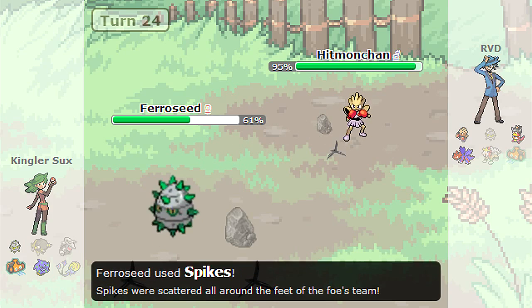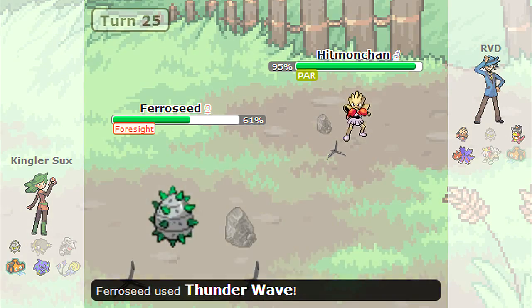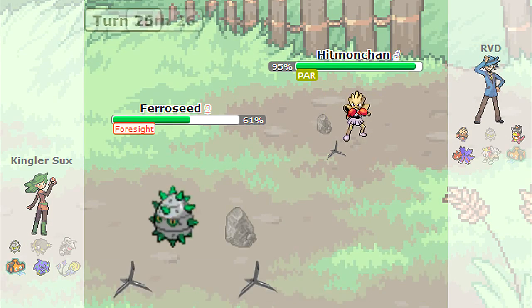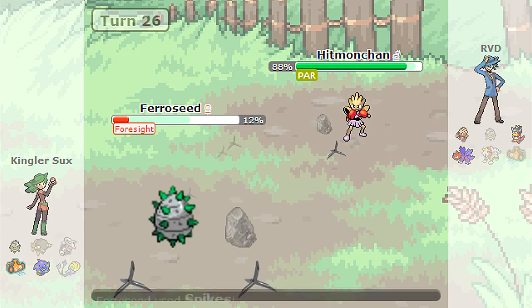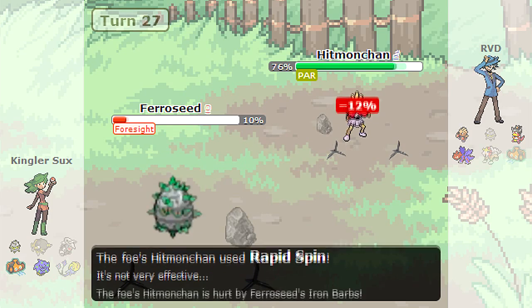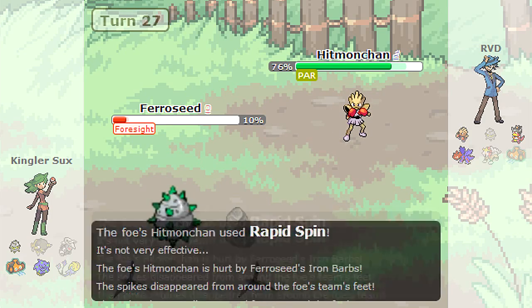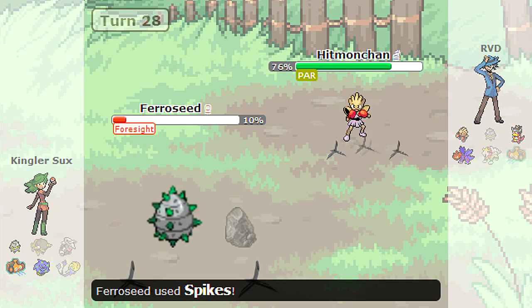After he paralyzes me, I am going to bring in my Hitmonchan because I am pretty positive a Drain Punch will be able to knock him out. But I end up making a misclick on Foresight instead of the Drain Punch. It turns out that Ferroseed actually lives this, which just goes to show you how bulky Ferroseed really is. Unfortunately, I do not want any of his hazards being up, so I am going to go straight for the Rapid Spin. Thankfully, he did not switch out into a Spiritomb to block it and give him a free switch into the Rotom.